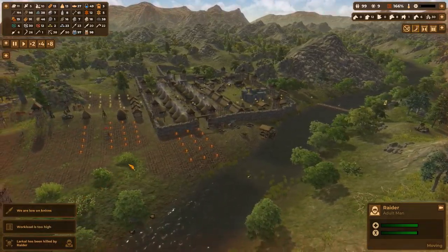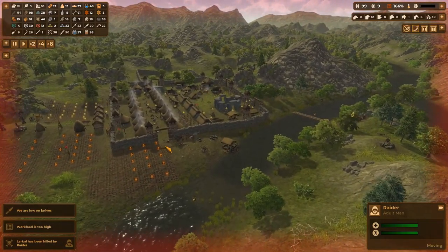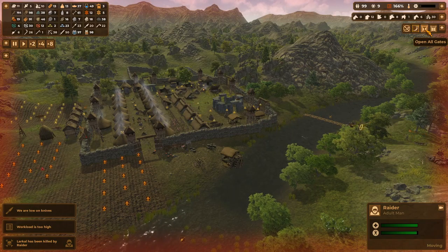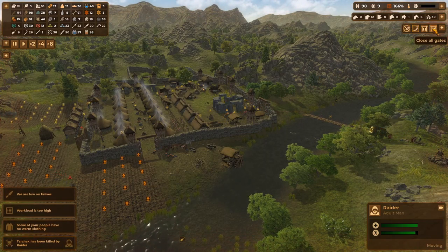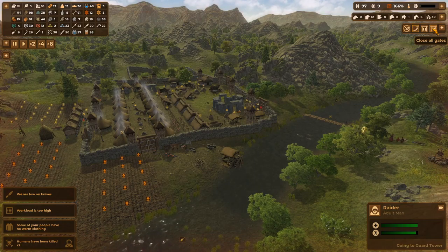Here come the raiders — blow the horn! Where are they coming from? They're already starting. Let's call everybody inside. Close the doors when we can. We could probably do with another tower over there. Close the doors!